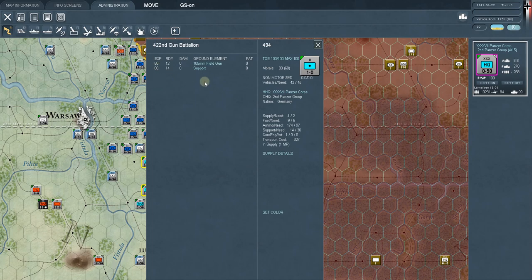When you click on a support unit, it brings up a full card just like for a division. It shows its TOE, you can set the TOE, it's got its own morale, whether it's motorized or non-motorized, how many vehicles it needs, its direct headquarters and the one above that, supply needs, ammo needs — it's just like the division card. That said, if you never look at the back of one of these cards again, you can still play the game just fine.